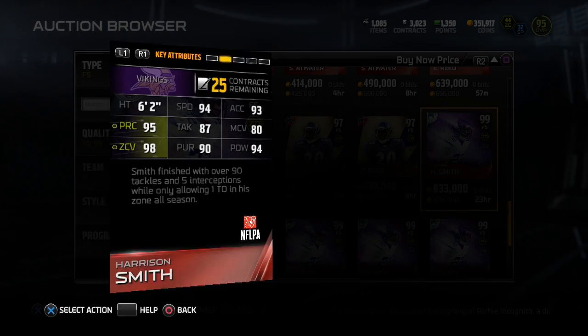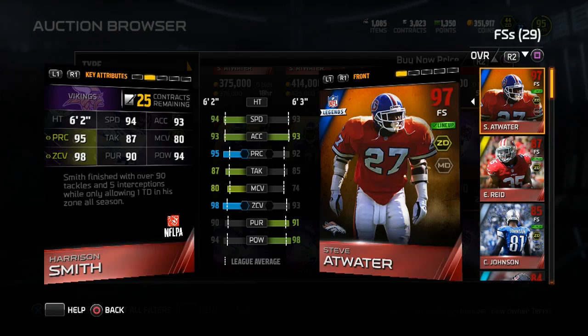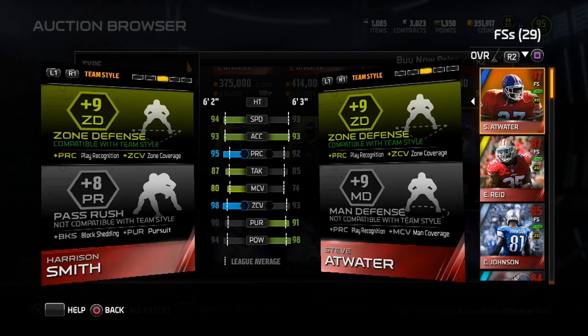He's 6'2". Comparing Harrison Smith to Steve Atwater — Atwater has 93 acceleration, 91 pursuit, and 98 hit power, so he's a better hitter. But everything else goes to Harrison Smith. Harrison Smith is definitely a great card — gives that zone defense boost, and he's just a dominant card.